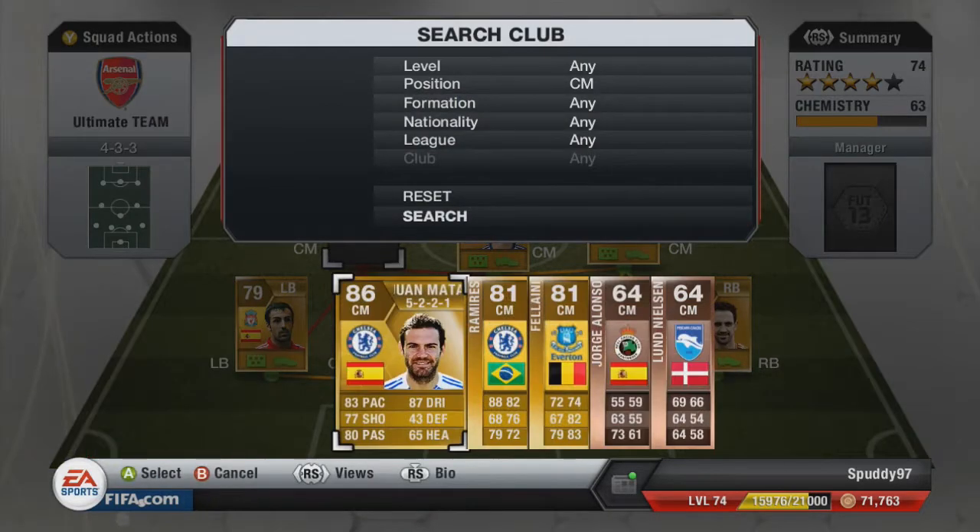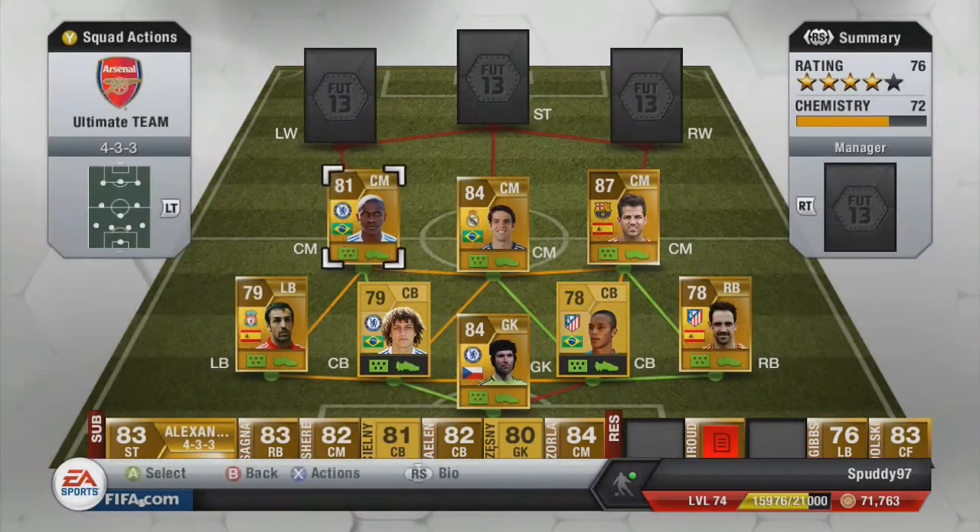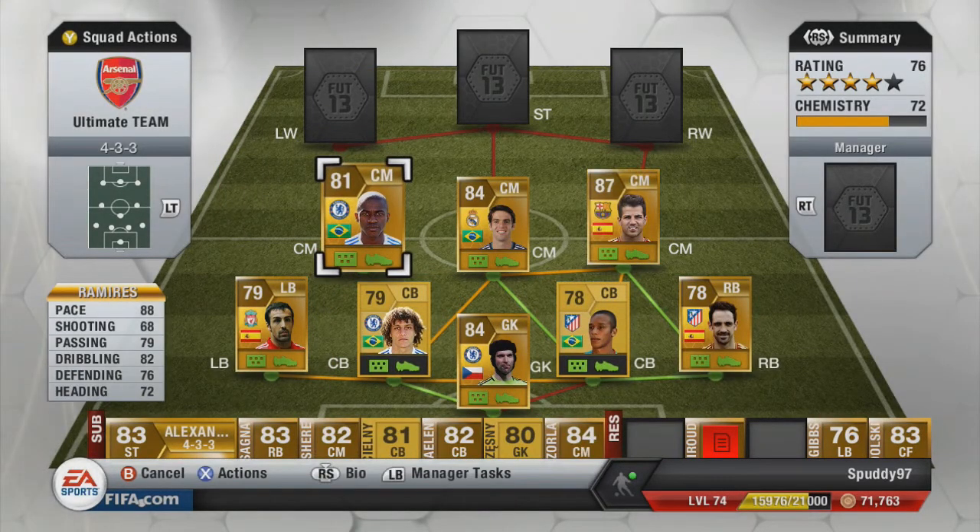For our third centre midfield we have Ramirez. He plays for Chelsea in the Barclays Premier League. He has 88 pace, 82 shooting, 79 passing, 76 defending and 72 heading. He does have good defending stats but he does seem slower in game — maybe 84, 85, even 87 pace. To be honest I don't really like him, but I have him there for chemistry reasons.